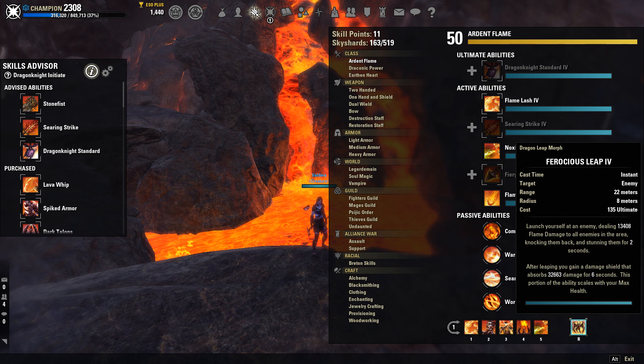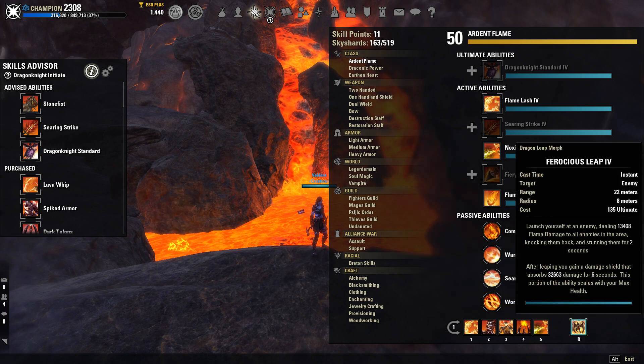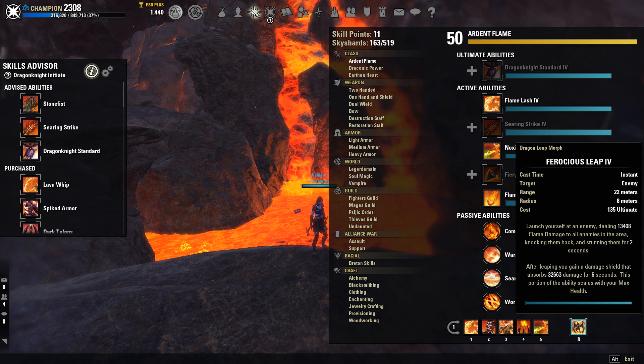Ferocious Leap is on our front bar for our front bar ultimate. It is a great way to get a little bit of extra damage on this build. I don't use this one a lot because I like the back bar ultimate better. But this is a great way to secure that kill if your enemy is low and you want a little bit more damage than a Flame Lash can provide — use this in a situation where your enemy is just about to die.